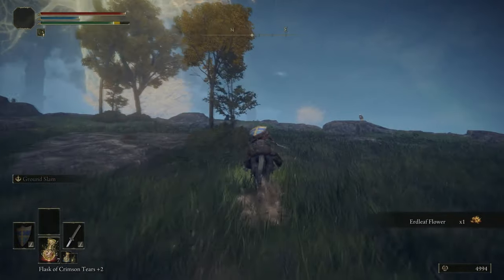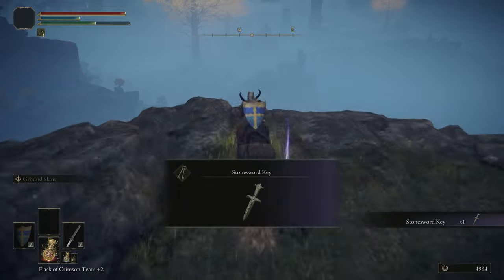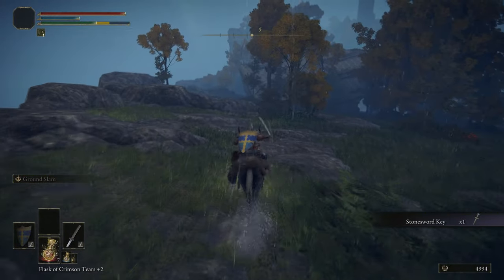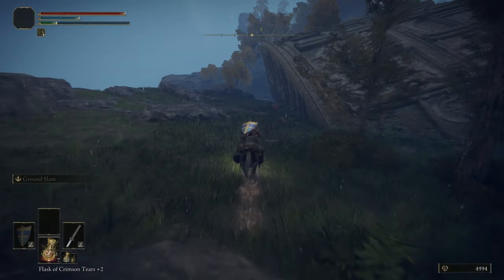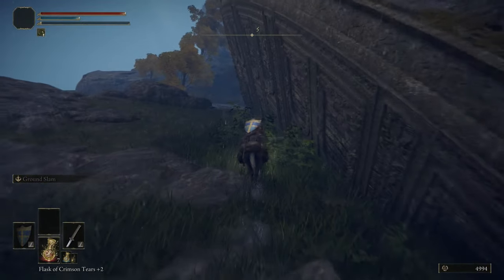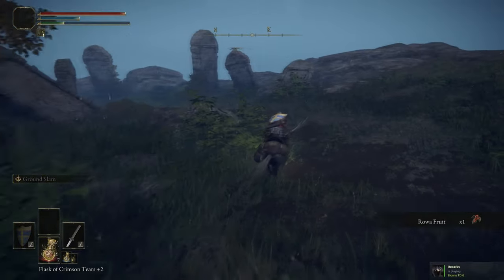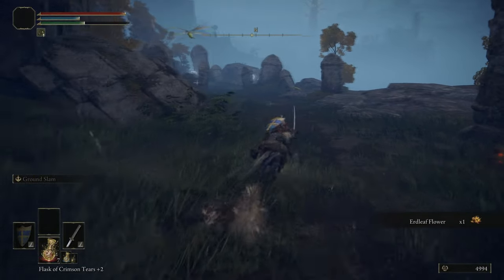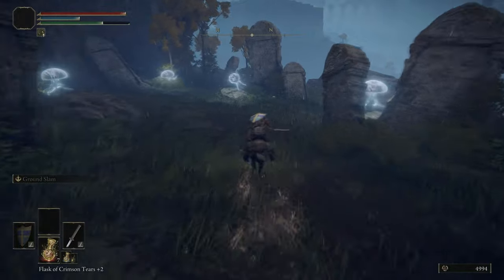We're just heading to the north on this kind of upper mountainous area that we jumped up to. Right at the end is a Stone Sword Key. As we said, we get a surplus of them. There is literally only one point in the game where we ever buy Stone Sword Keys — every other one we find on the ground, and it only ever comes up once that we need to buy any.